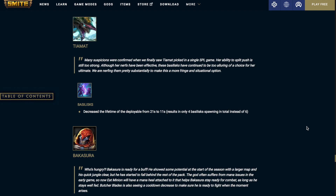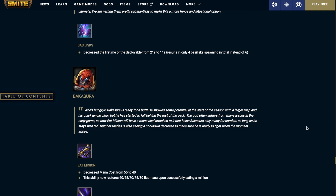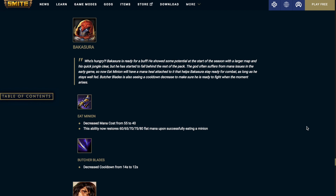This is going to result in only 4 serpents spawning instead of 6. Bakasura — Eat Minion: decreased the mana cost from 55 to 40. This ability now restores flat mana on a scale of 60 at level 1 to 80 at level 5 upon successfully eating a minion. Butcher Blades: decreased the cooldown from 14 seconds to 12 seconds.